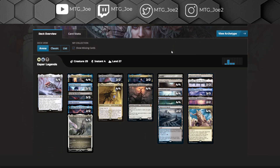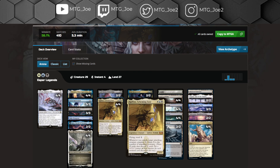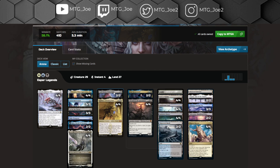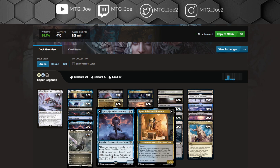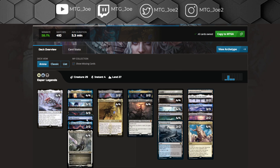Then we go to Esper Legends — this is the World's winning list, in best of 3. But in best of 1, it is a reasonable choice as well. You have really powerful curves: Skrelv into Thalia or Dennick into Raffine, just letting you churn through your deck. Raffine and Sheoldred can gain you a whole bunch of life. Skitter makes tokens that allow you to connive more with Raffine. In best of 1, I'd probably just play the full Go for the Throat package as opposed to Make Disappear — more removal against the creature-heavy meta we've seen.